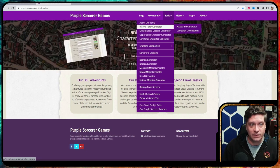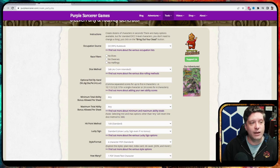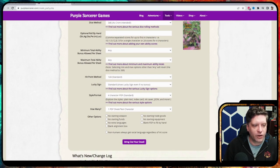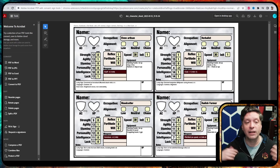So let's go there: Tools, 0-level party generator, access the generator. You choose what you want to use — I'll use the core rulebook. Do I want elves, dwarves, or halflings? I don't want halflings. We'll go with all the standard options, and boom — four level 0 characters ready to start my adventure. Some of these will die. Some will live on, and the ones that survive become level 1 and go on to your next adventure.